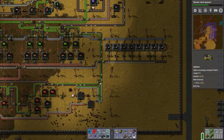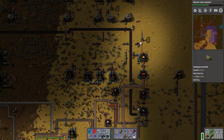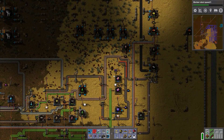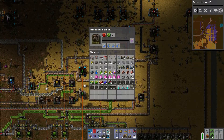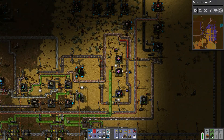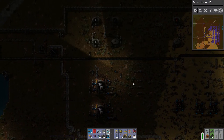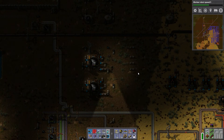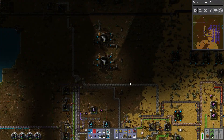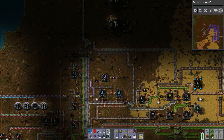Oh look at that — actual plastic piling up. Wait, it's piling up in the area where we don't use it. Never mind. Okay, so I was going to see about productivity modules. We don't have any — that's right, because it's feeding them in like that. And why is it running slow? Because we need more red chips. And we need more red chips because we need more oil. It's a never-ending cycle. Oh wow, actually filling up a little on oil. So let's get a third oil refinery going here, which means we're going to have to move some stuff around.